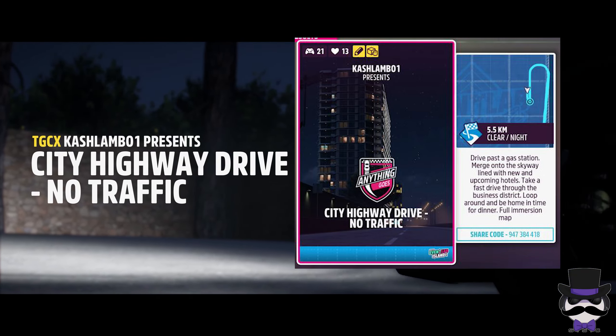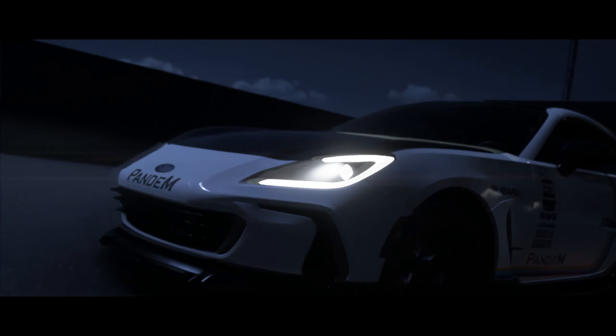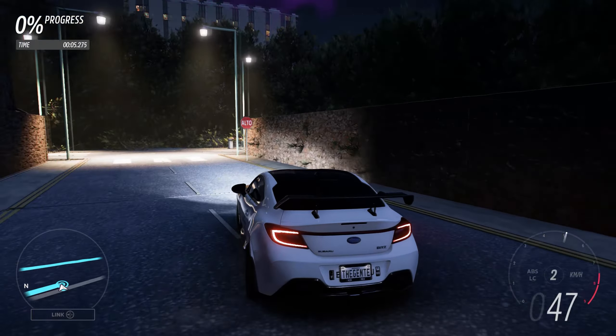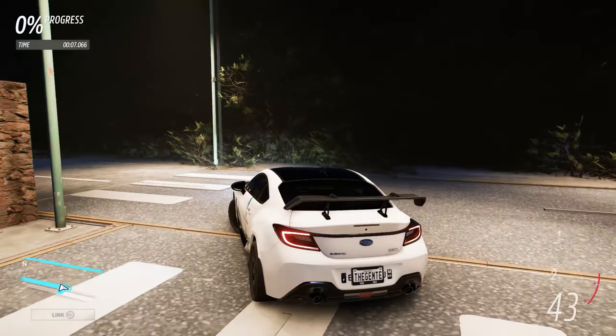City Highway Drive and no traffic — welcome back. In this particular video for the photo series for Horizon 5, we're going to check out Cash Lambo's City Drive. As promised in the description, we have some stop-offs along the way, so we're going to stop here first of all.